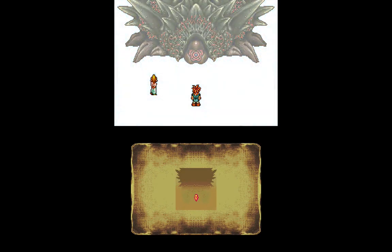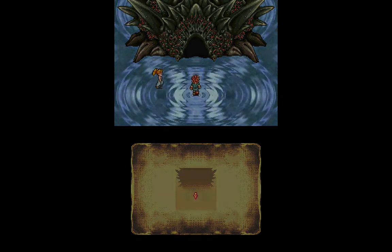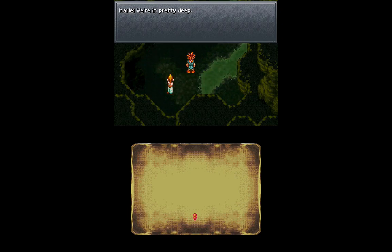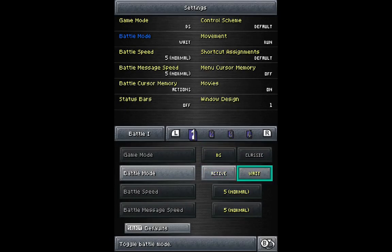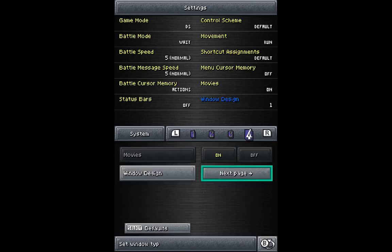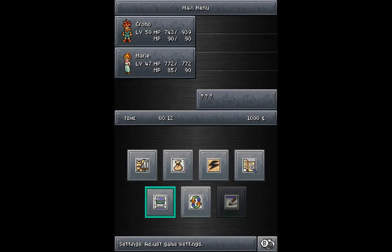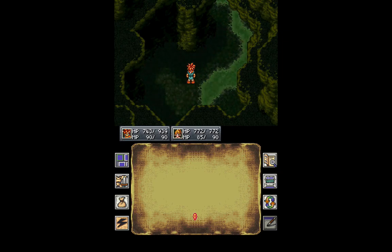But yeah, there's more of them. Let's get the wait command going. Now we're really deep inside of Lavos, as Marley said. Can we defeat the two most difficult bosses in the game with just two characters? You're going to have to wait until next time to find out.